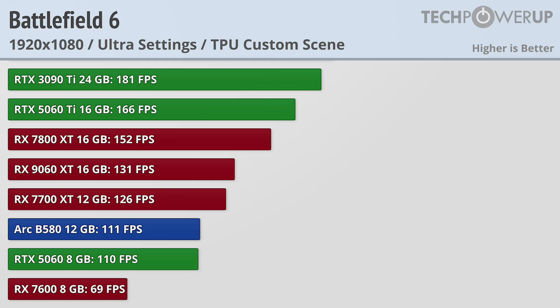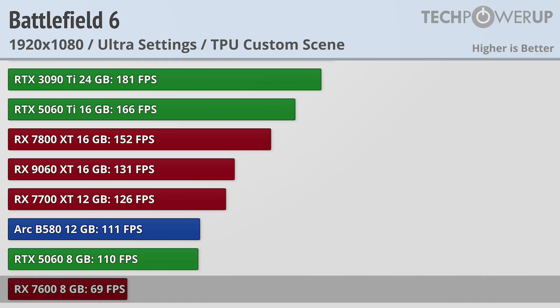Starting off at 1080p ultra quality settings, even the lowly RX 7600 was able to achieve above 60fps in our testing, which is good news if you have an older or slower graphics card.